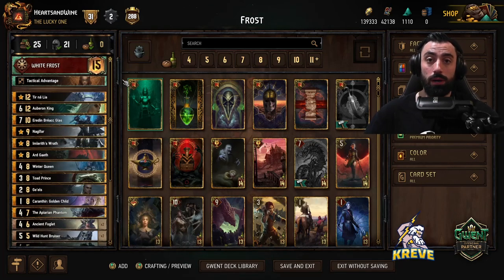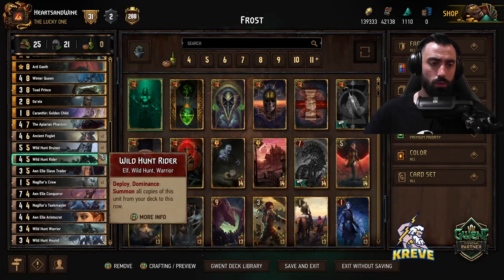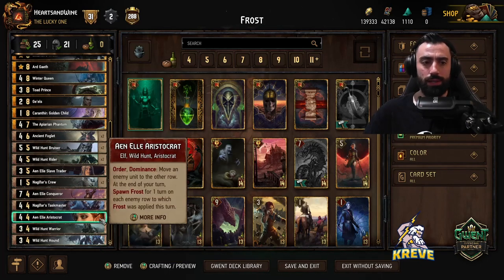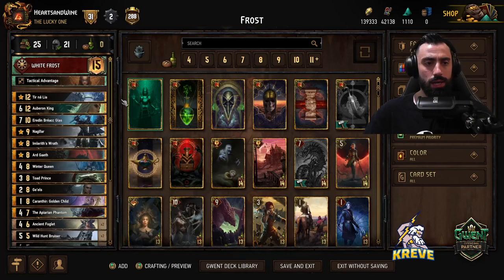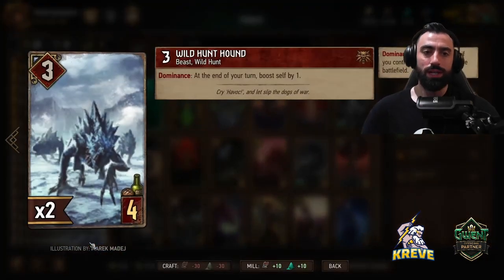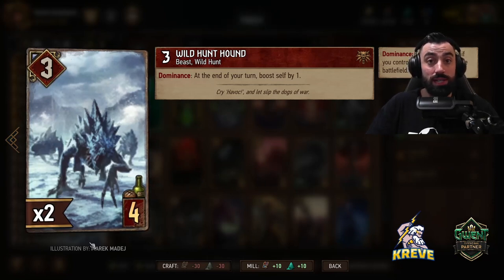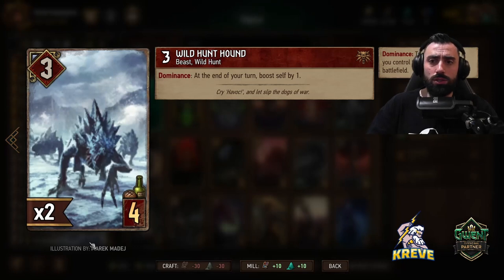As for what you'd like to place that stratagem onto, you could put it onto the wild hunt hound, Nugglefar's crew, or just your tallest unit so you can help get dominance. I'm going to run you through this list bottom up, explain how to play each card, when to play it during a match, and then discuss how to execute the strategy. Starting from the bottom, we've got one wild hunt hound — dominance at the end of your turn boosts it by one. I like to play this card as an opener into round one and give it the stratagem usually.